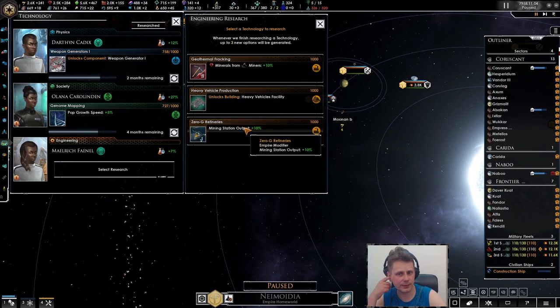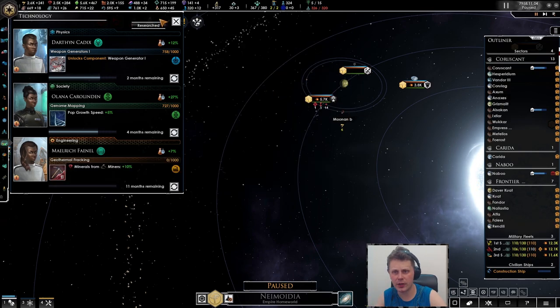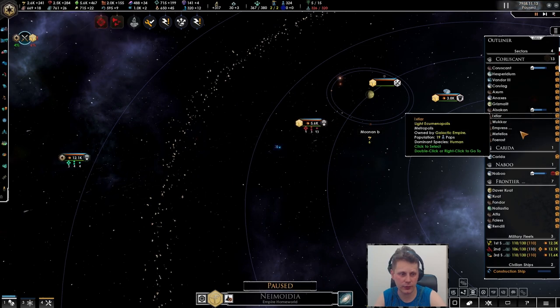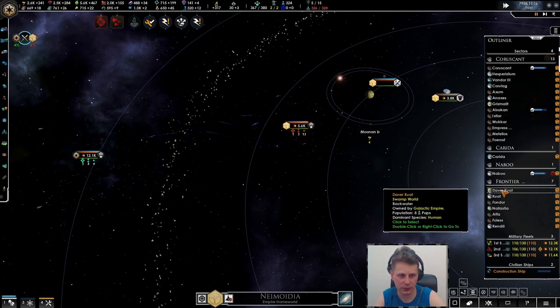Mining stations plus 10. Well I'll go for the mining plus 10 for now — I want more economy, I want more minerals. I don't like waiting for stuff to happen, so we'll definitely have to deal with that.